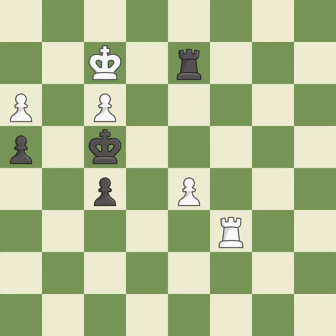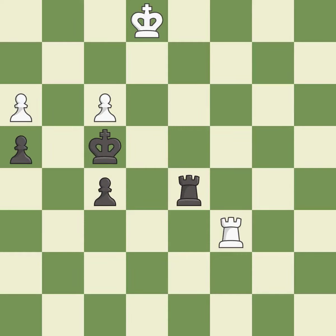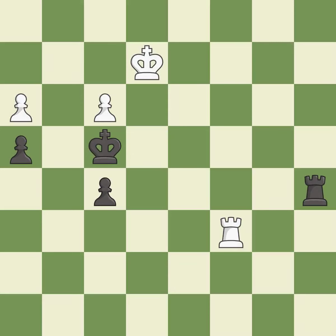This wins a pawn. This ignores a better way to evade the check from the opposing rook — it is a mistake. This is the only move that works — it is a great move. This defends a pawn that was under attack and had no defenders. Black had an advantage, but now the game is close to equal — it is an inaccuracy. The game was close to balanced, but now white is worse — it is an inaccuracy.